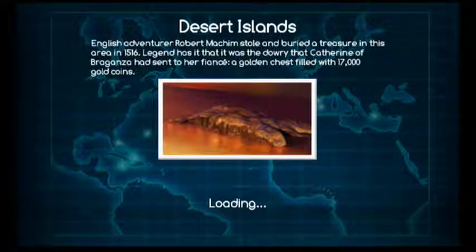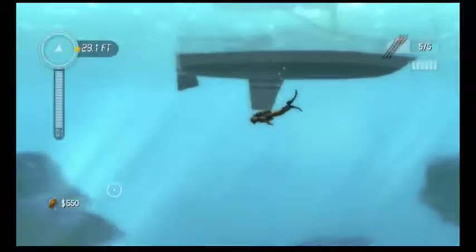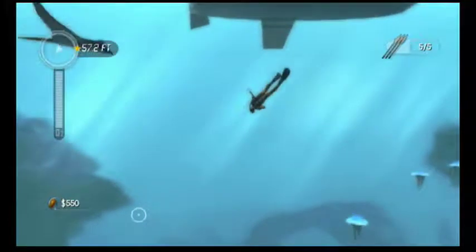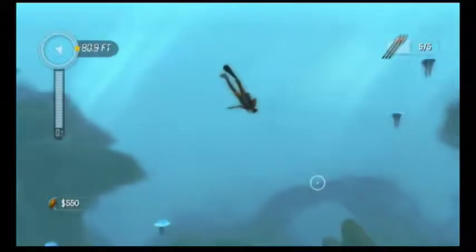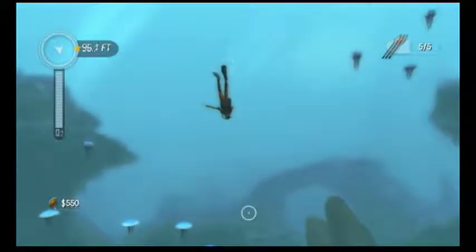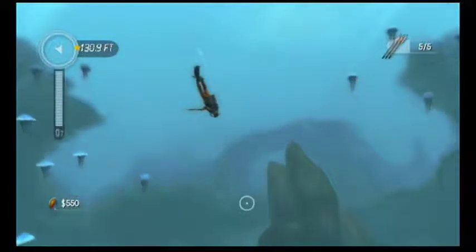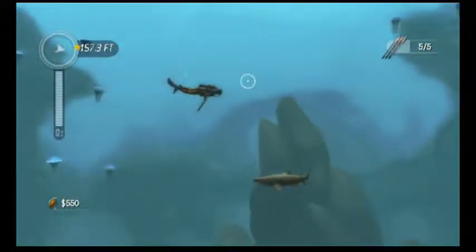Here we're looking for a golden chest filled with 17,000 gold coins. I can really do a lot with 17,000 gold coins. I mean, I gotta find out what the exchange rate is, but I'm sure you can do something with it. Looks like we've got a lot of jellyfish here. And a shark.